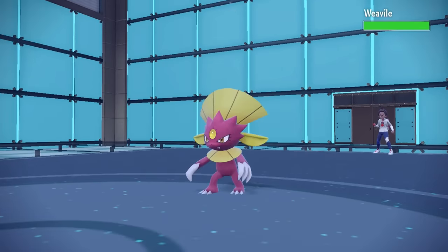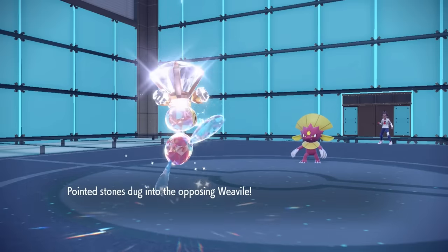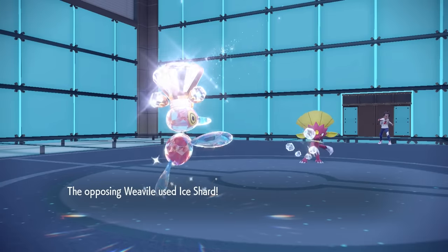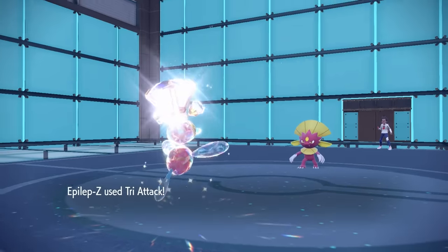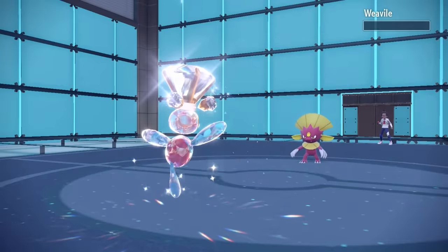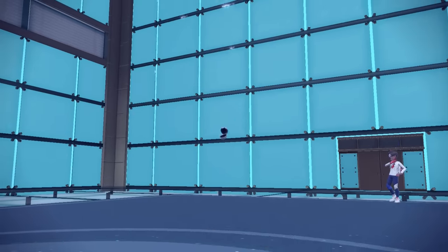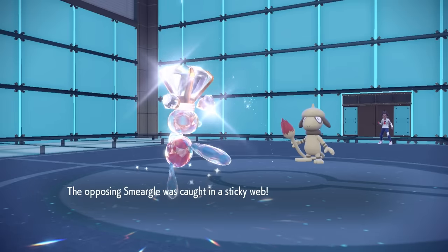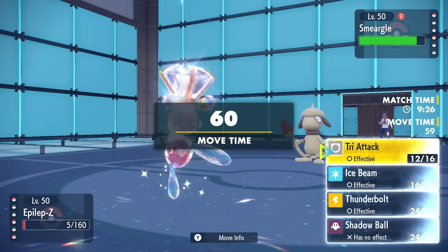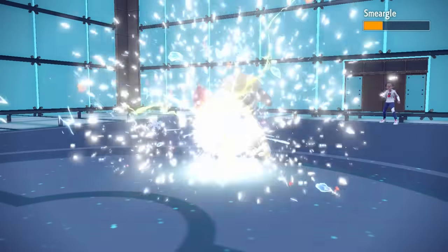They get a free switch into Weavile. We do outspeed it, especially with Sticky Web, but if it's in, it likely carries Ice Shard priority. Porygon-Z has maybe just enough health to take it. They do use Ice Shard — I live it with 5 HP, which is actually insane. Then we throw an absolute nuke at Weavile and that takes care of it. If you can set up Porygon-Z in a position where they don't have a special defensive wall, there's not a lot that wants to deal with it. Now comes the Smeargle with its red tail ready to paint some death — but Stealth Rock breaks its potential Focus Sash, and Tri-Attack sends it to paint a picture in hell.